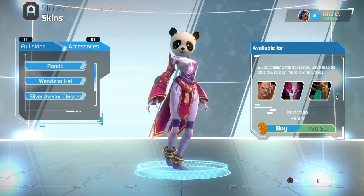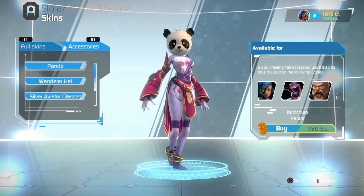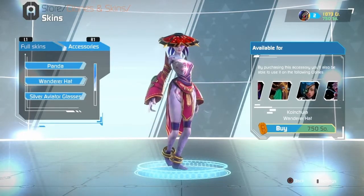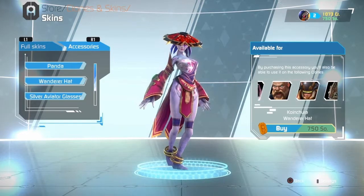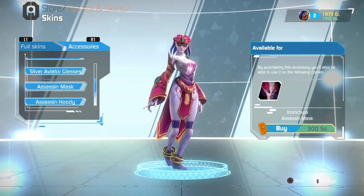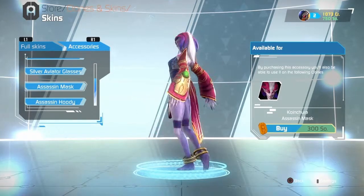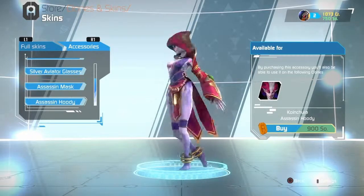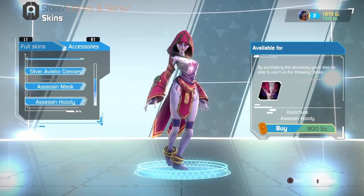All of the accessories in this game are pretty much the same — panda hat, the Japanese hat. I'm going to show you these rather than rate them. But the Japanese one looks really good. And the hood — I like the hood as well. The hood could be used for white. Other than that, no.